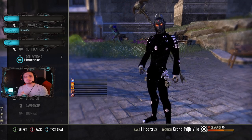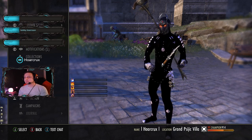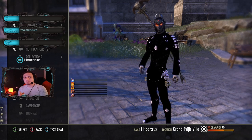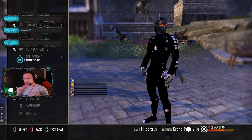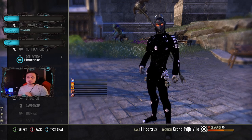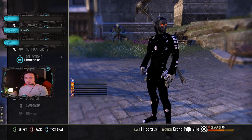Yo, what is going on guys, welcome back to the channel. Hopefully you enjoyed the new intro and the new Blackwood patch. I'm having the time of my life. I theorized about this build going into this patch and it is not clickbait. You do get 6500 spell damage with 35k resistances and you sustain perfectly fine.